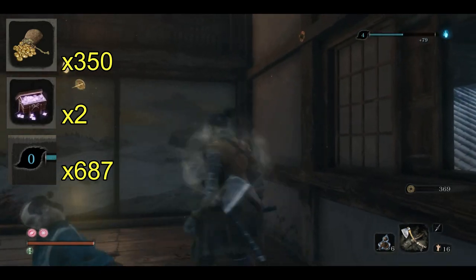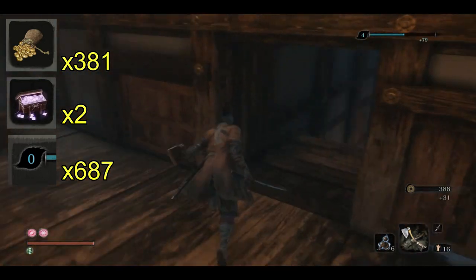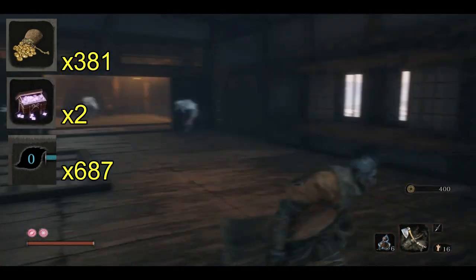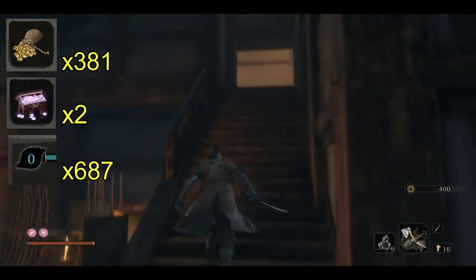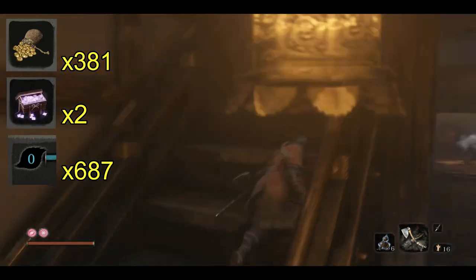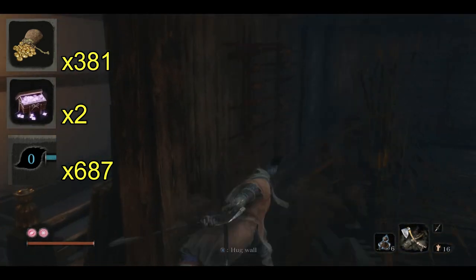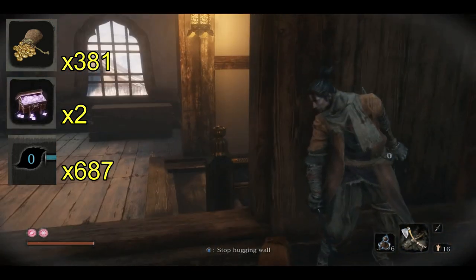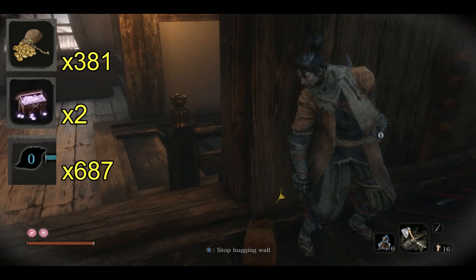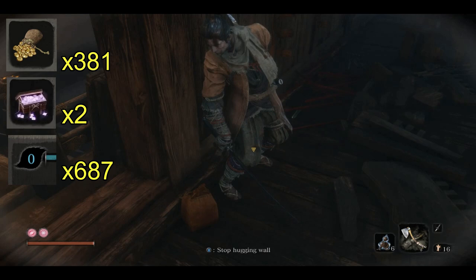There is a third part to this farm. You don't have to do this part if you're just trying to get Divine Confetti, but if you want bonus experience, run into this room and aggro these three bird guys — they give a good amount of experience. Then just sprint up these stairs to the right, hide around the corner, and while they are a little inconsistent with their movements, this method usually separates them and makes them very easy to take out, either by fighting or assassinating all three.